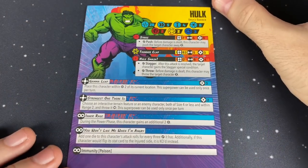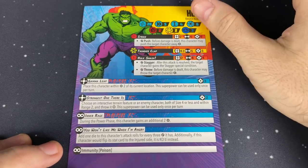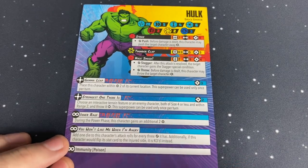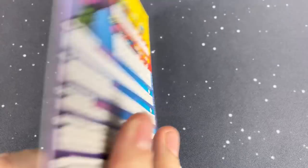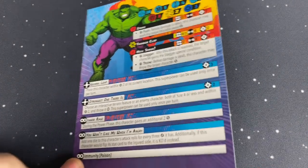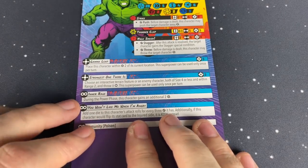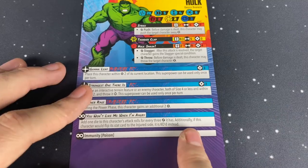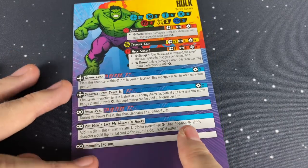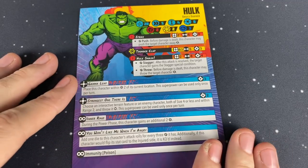Here is Hulk's unit card. I do want to point one thing out — this is the exact same on the front as it is on the back. He does not have an injured side. Basically, if he would be dazed, he is just going to be KO'd instead.